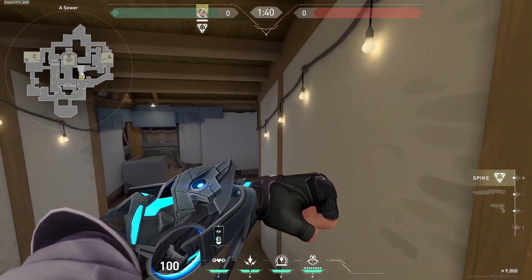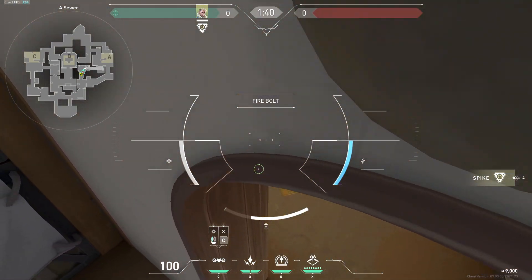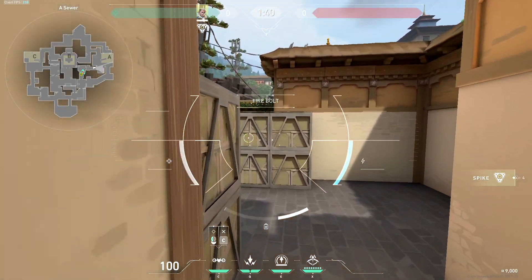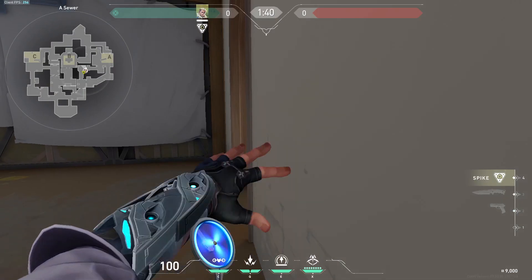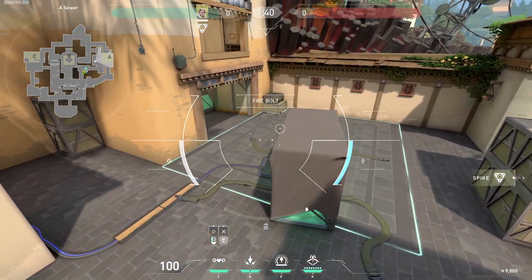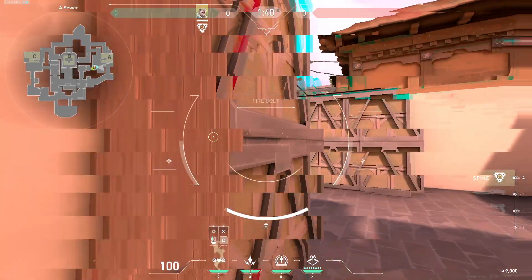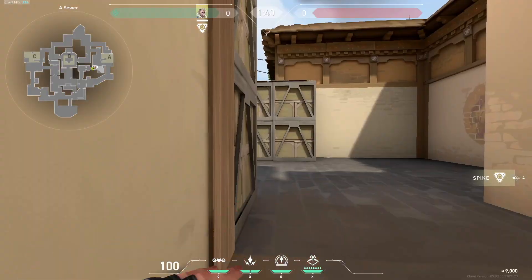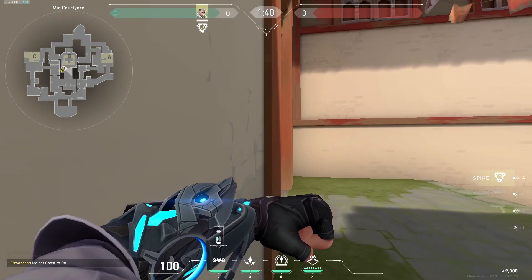For the A site drone, a lot of times it's going to be used to clear sewers. You want to get the drone through here as high as possible so you don't have to flick too much and you get those two corners. You can come up over this box, see that corner, see graffiti, and get a good look onto back site. On lower buy rounds when they have this space, he'll come and drone up here — you get a look at the whole site, back site, long, and even hell.